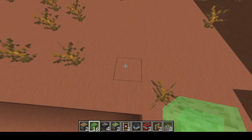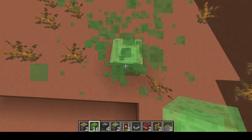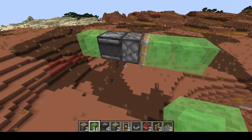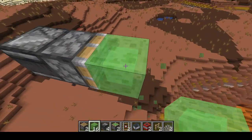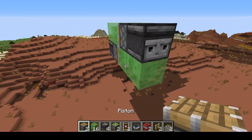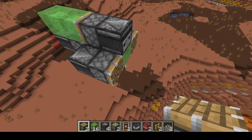Let's start building. You're going to want to get started by pulling up, then leave one block at the top. Then you're going to place an observer, a sticky piston, two slime blocks, break that. Observer, sticky piston, two slime blocks. Next, place the last two observers here and your two regular pistons. So that's your flying machine.